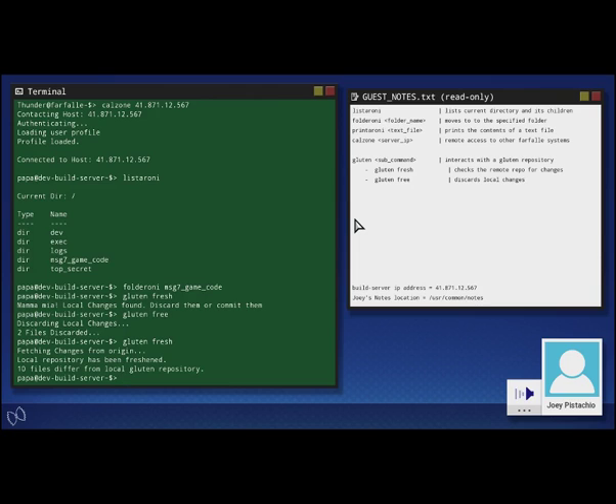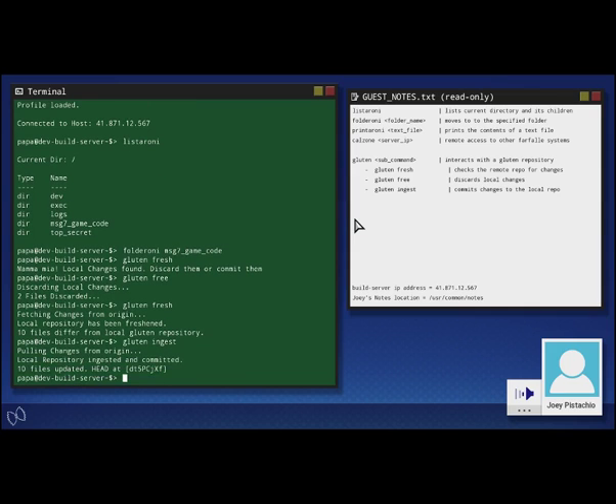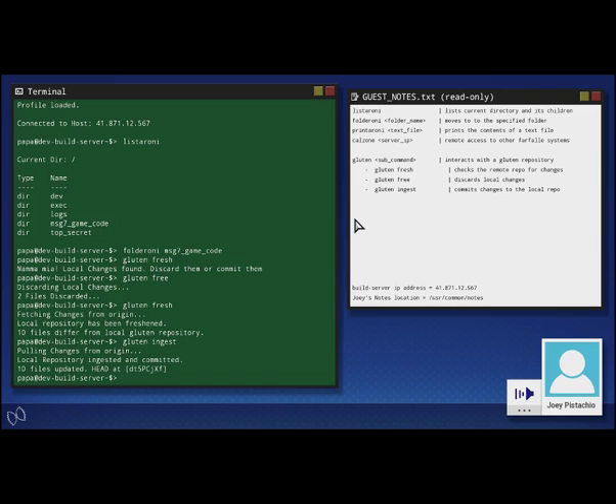As I thought, looks like Nico did make some changes. That Nico — he's not that great. Bug fixes, schmug fixes. I had some amazing unfinished content. Players will never get a chance to swing those new magical pasta weapons at the pepperoni zombies created by the evil Dr. Mozzarella. Anyway, all we need to do is commit the changes to the local gluten repository. Type the command gluten-ingest. Hey, we're about halfway done. Good work so far.